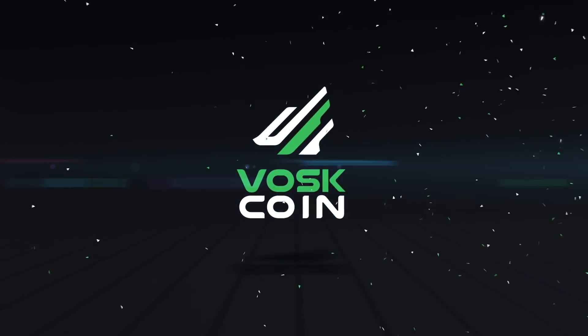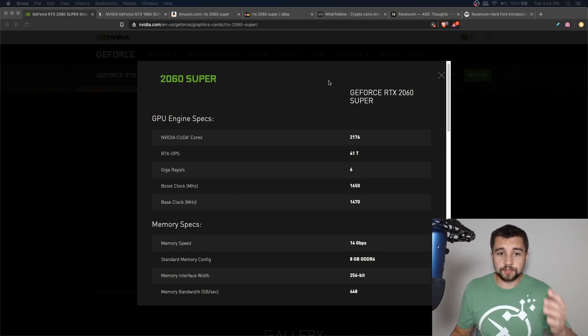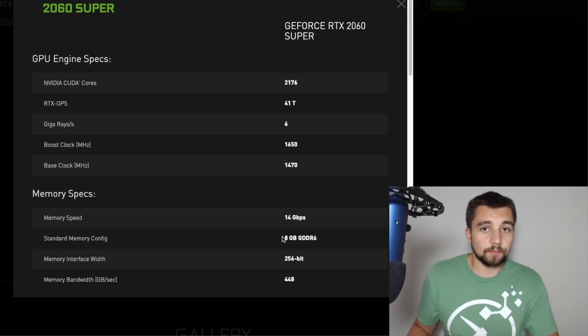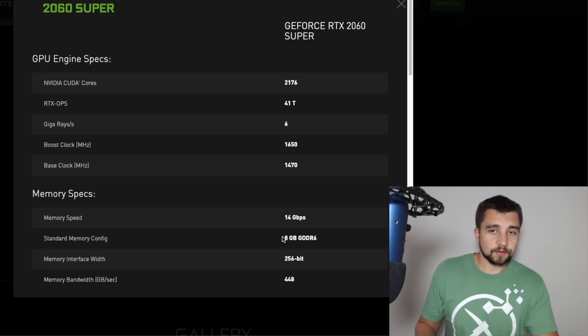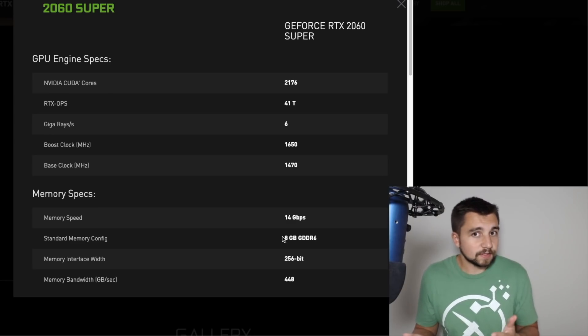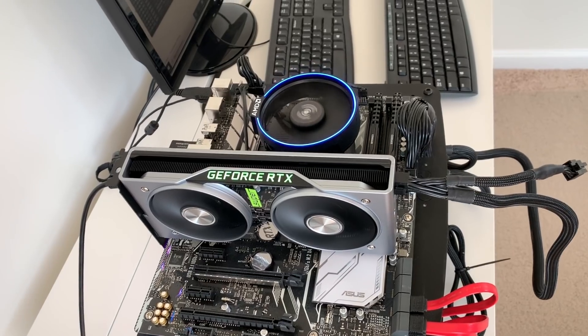A ton of graphics cards have come out this year and more are still coming out, like the 1660 Super. But basically, the 2060 Super is one of, if not the best GPU for mining right now from a bang-for-buck, usability, and long-term viability standpoint. The best part about it is that 8 gigabytes of GDDR6 onboard memory — that means memory-heavy algorithms of today and the future this card can mine.